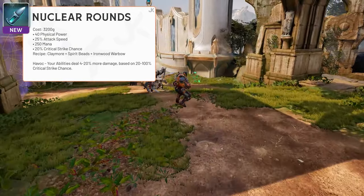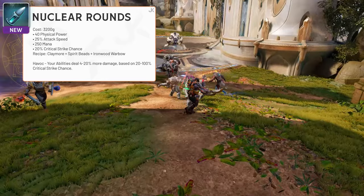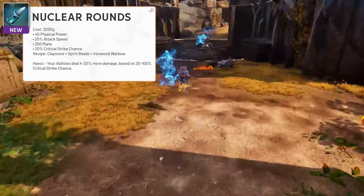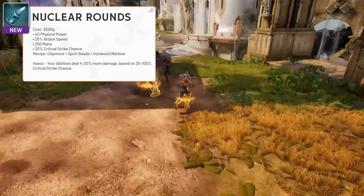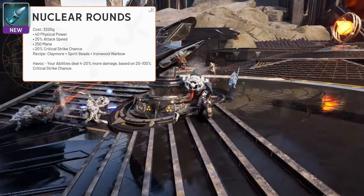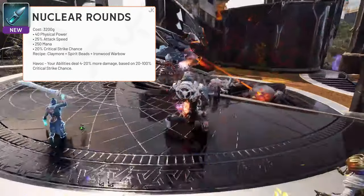Nuclear Rounds gives 40 physical power, 25% attack speed, 250 mana and 20% critical strike chance, and it also costs 3,200 gold. Its passive, Havoc, will give you increased ability damage based on your critical strike chance, which means it'll be brilliant on heroes like Twin Blast who have a good mix of damage.